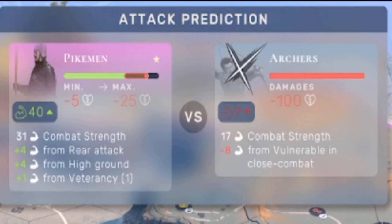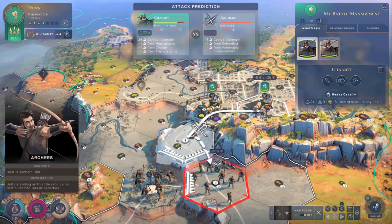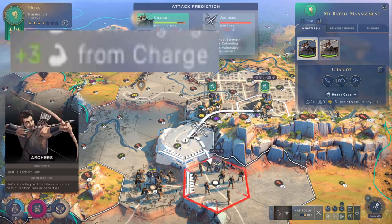The next unit trait is one you might not have thought about — it applies to heavy chariot units. If you did not start adjacent to the enemy unit, you get a bonus from charging into them.